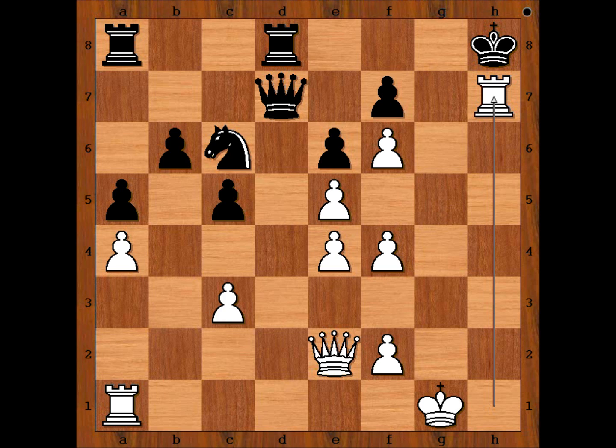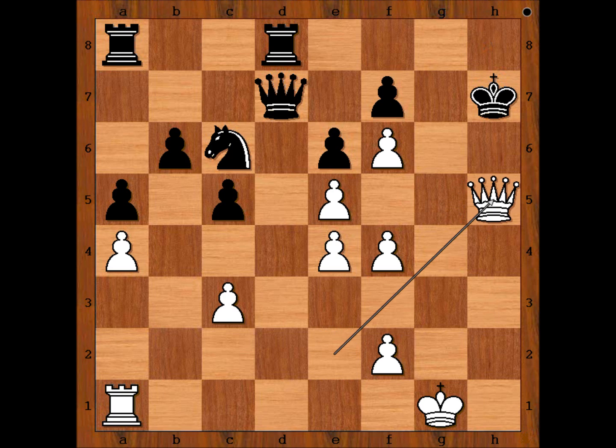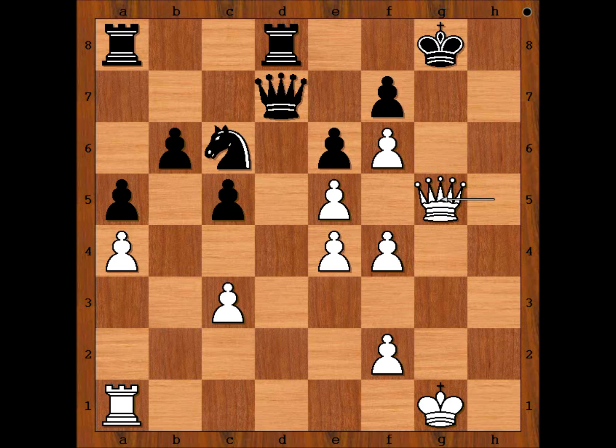Can you see the whole picture now? Black has no chance. King takes Rook, Queen to H5 check, King to G8. White played a move, and Black decided to enjoy his time at the resort. Queen to G5 — Black resigned.